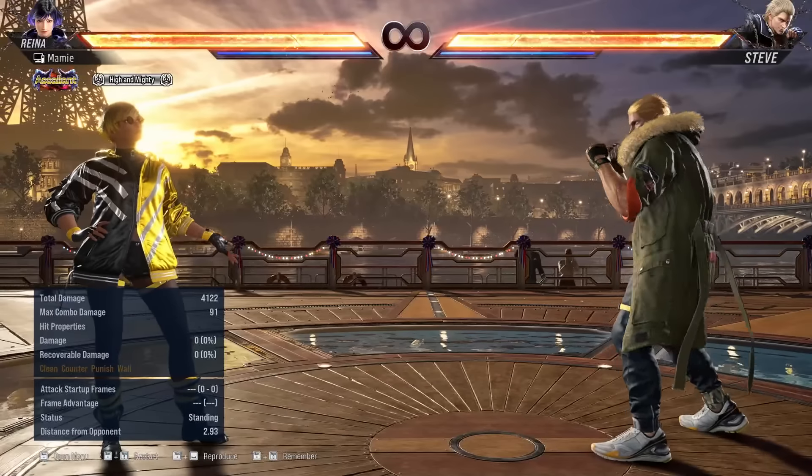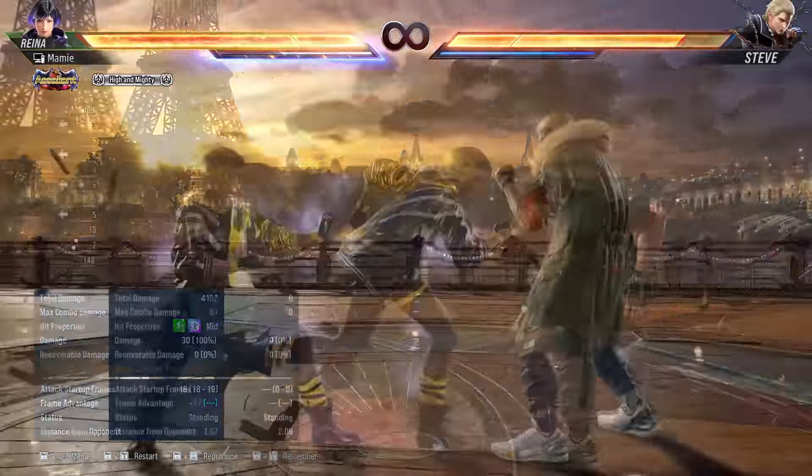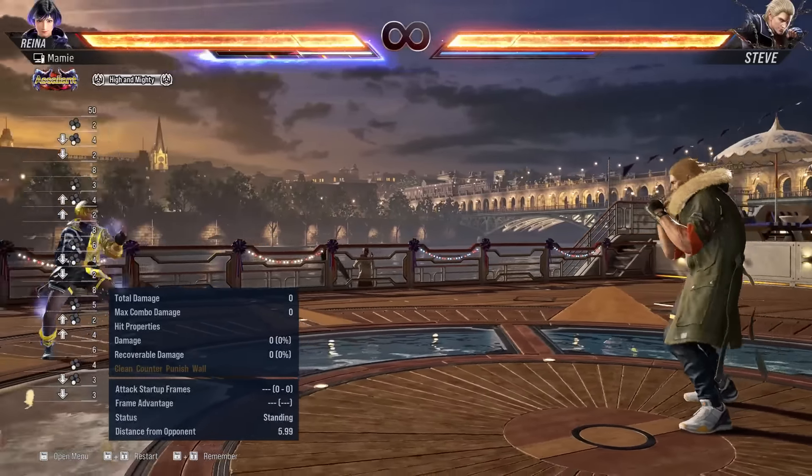Most notably, the range on this move is insane. While in Heat, Reina will regain some Heat when entering Unsoku. You can mash different Unsoku stances to almost retain infinite Heat. Unsoku 4 also fully launches in Heat for great damage in a Heat combo.